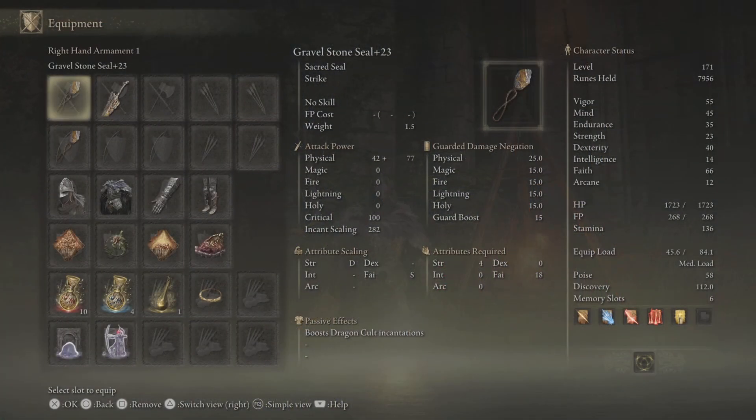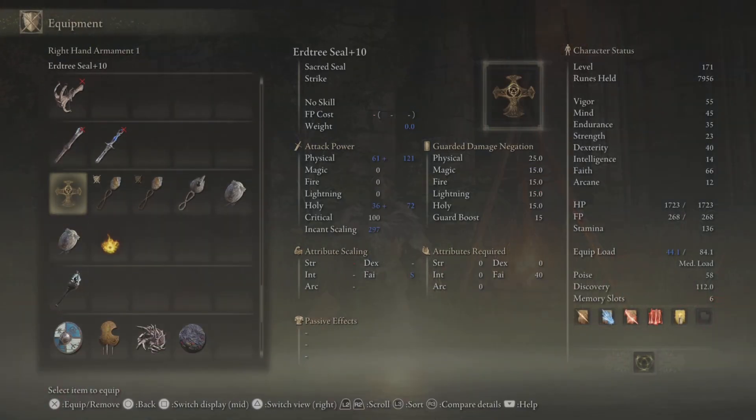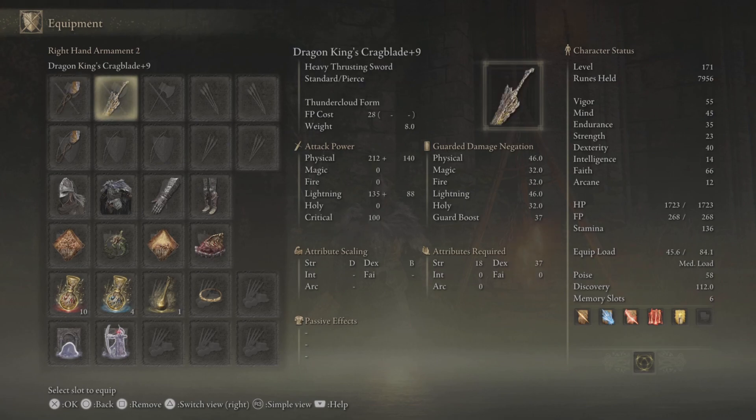For starters, you're going to need two Gravel Stone Seals at any level, and then you can level them up on your own. If you're not in New Game Plus, you can easily swap it out with your Trill Seal. I used that seal for a while until I got New Game Plus, then I swapped it out for a second Gravel Stone Seal, because it boosts Dragon Cult Incantations. That also goes for the Lightning Incantations.